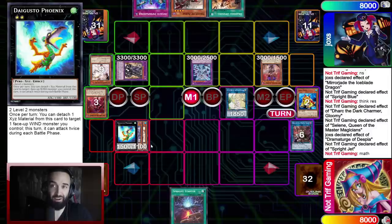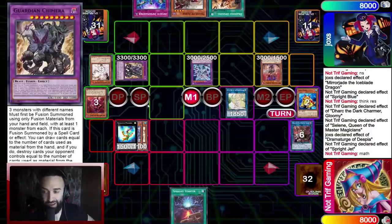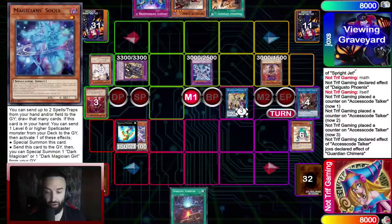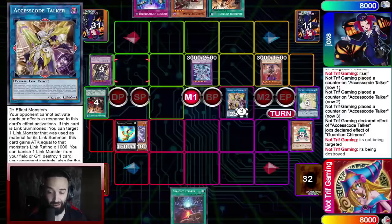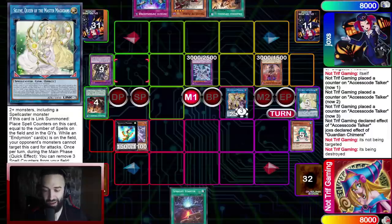I did not use Gigantic Spright or Spright Elf — I wanted to prove a point that I do not need any of those cards to OTK. The best cards are of course still the best cards, but I don't need them to win. There are so many ways to win in this deck that no one utilizes. So I'm going to use Run Intel, bring out Axis Code. Axis Code can only pop two times. I do not Elf — I just have Dark and Selene. So I pop twice — I pop Guardian Chimera, he'll protect once. Axis Code could attack Mirror Jade — that's 2,300 damage. Then I still need to do 5,700 damage. Digusto Phoenix only does 3,000. I have no Toads left. How am I going to kill him?